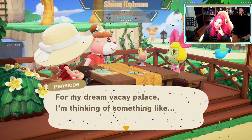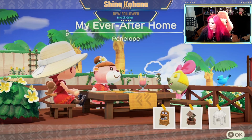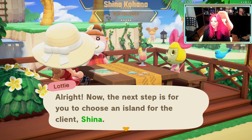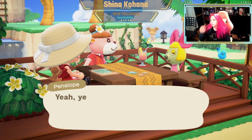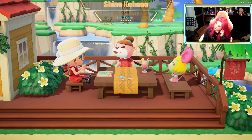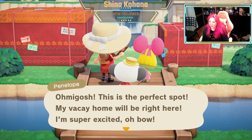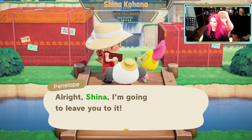For my dream vacay place, I'm thinking of something like... Ranch style, a well and a gazebo. Oh, that's very nice. I really like your concept. Now the next step is for you to choose an island for the client. One or two floors? I'm at that level. I'm gonna try to level up just for the dickens of it. Please lead her to the site. Best of luck. The biggest problem I run into with this sort of thing is how many items are you gonna let me unlock? Oh my gosh, this is a perfect spot. My vacay home will be right here. I'm super excited. You're super adorable. I'm gonna leave you to it.